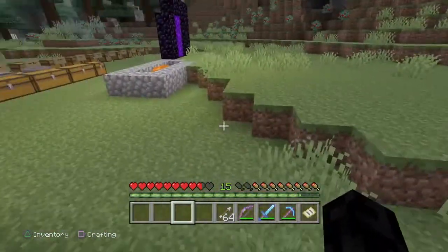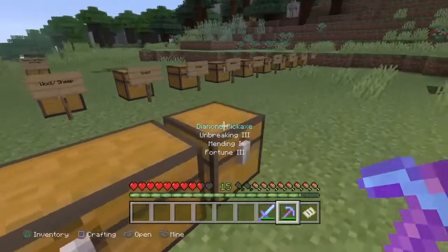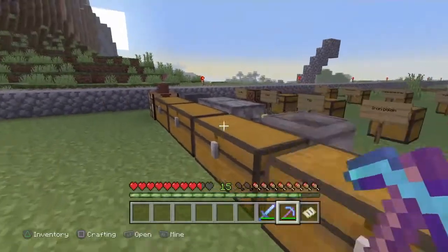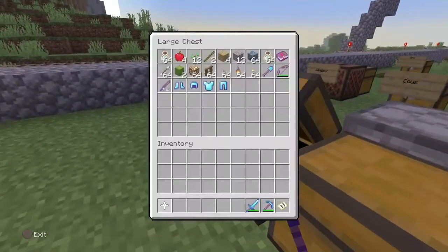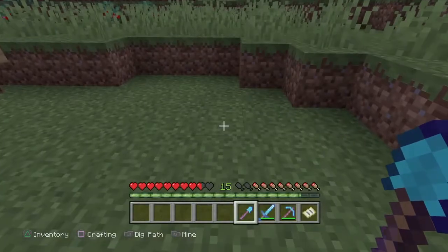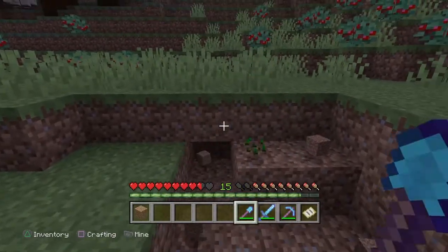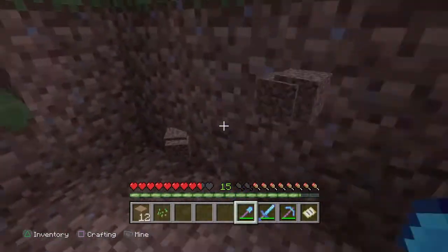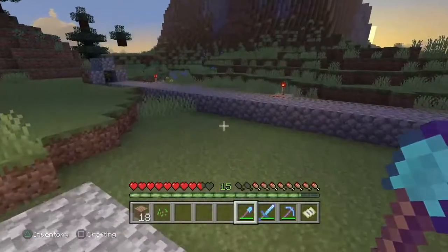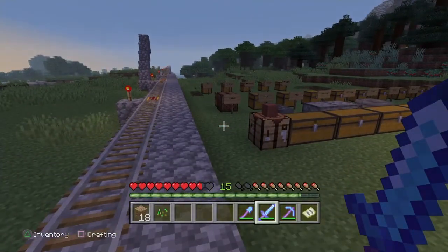This is mainly for the base game — nothing DLC related at all. There is one trophy you will actually have to physically do the work for, and that is a chest full of cobblestone. Simply start a three-wide mine and take all the cobblestone you get from it and put it into a single chest. That'll pretty much get you that trophy — it takes roughly 27 stacks of cobblestone, which is kind of ridiculous.